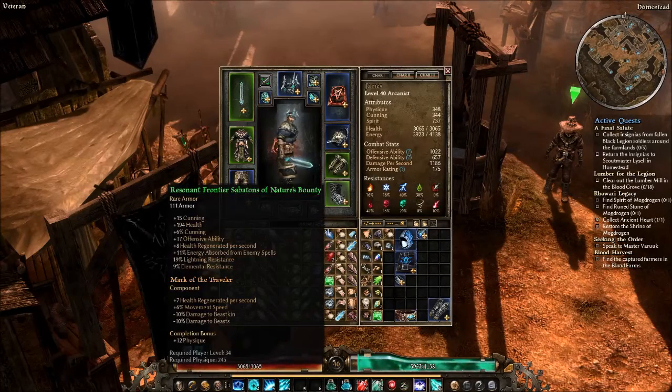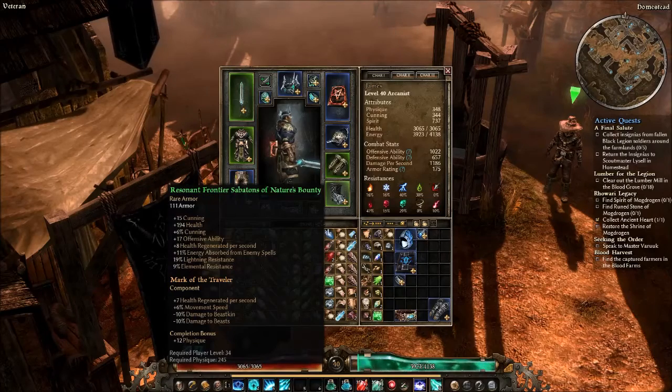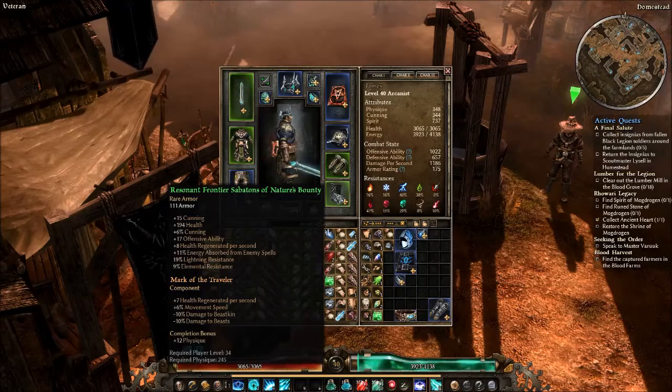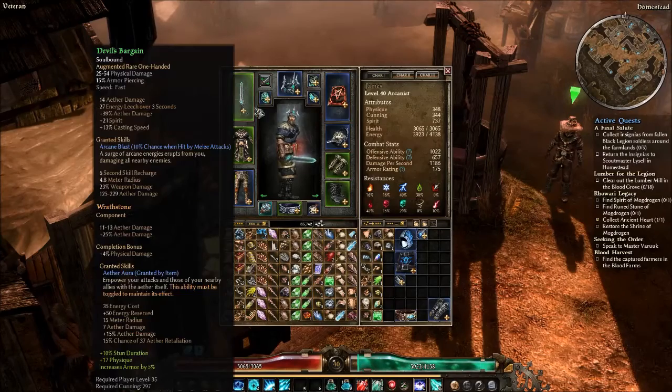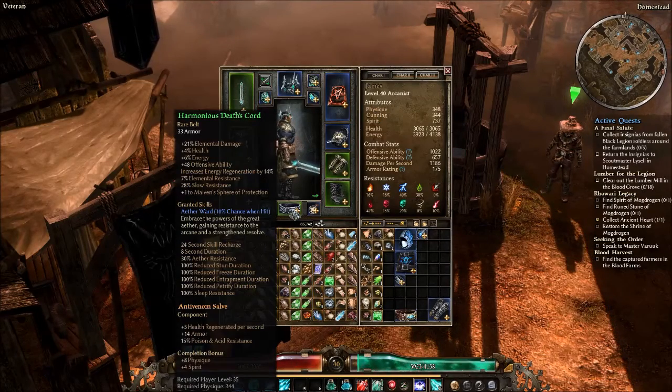Moving on to boots — they're another open slot. I'm using them to sort of shore up my cunning. The component is either Mark of the Traveler or Mark of Mogdrigan — they basically do the same thing, though I think Mark of Mogdrigan has percent health in addition to health regen and movement speed. I'm using my boots to shore up my stats so I can equip my belt, which I'm using as Harmonious Death's Chord.